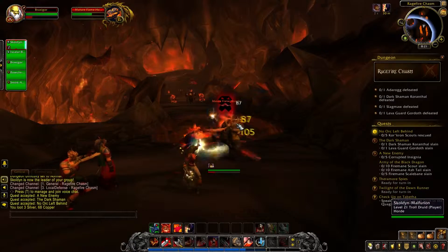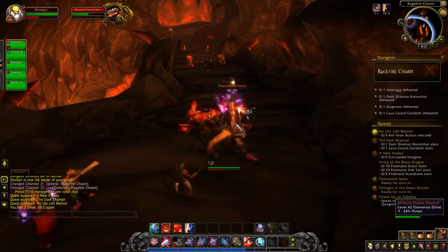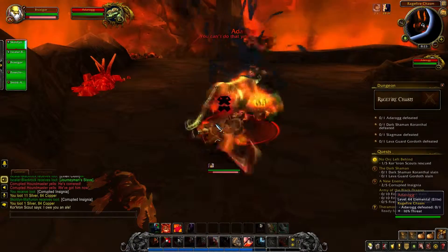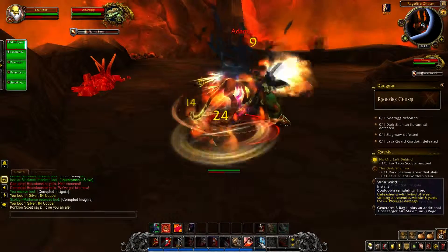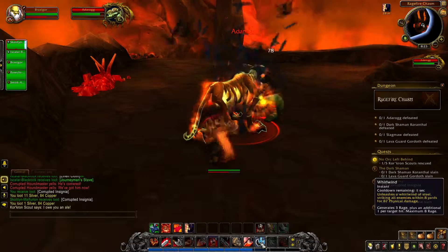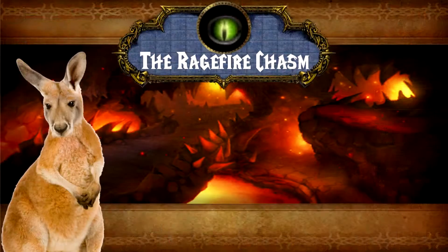Those dungeons are always home to stronger enemies, so called elites, and also house bosses — even stronger enemies. All the dungeons in the world of Warcraft can be accessed by both factions and need a certain level to be entered. So now that we got that out of the way, let's head to our first dungeon, the Ragefire Chasm.